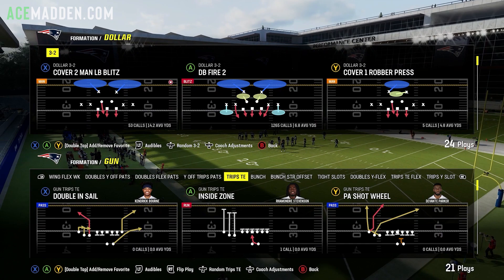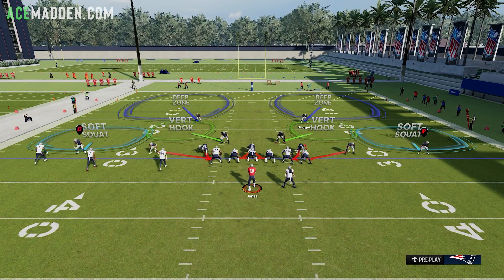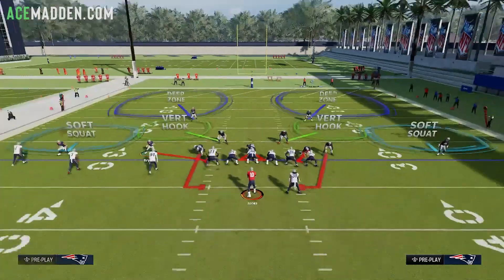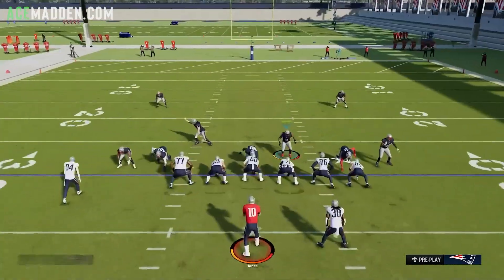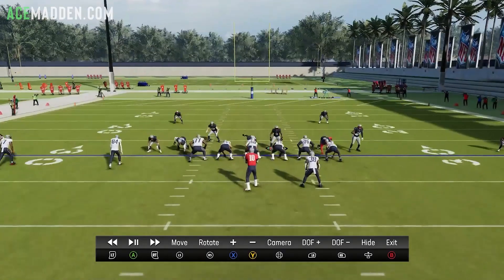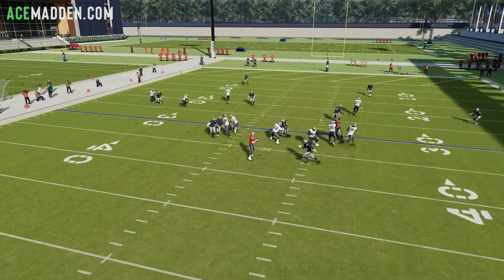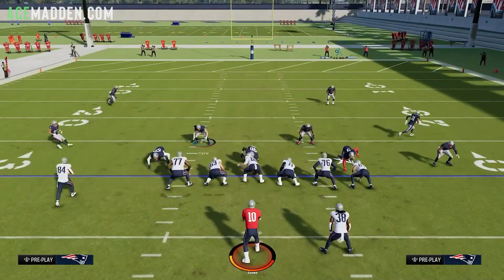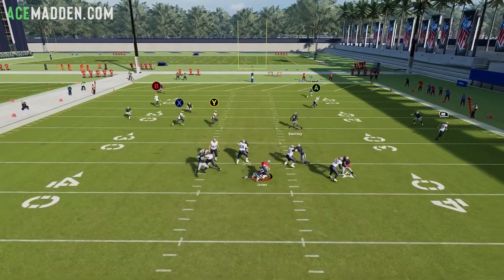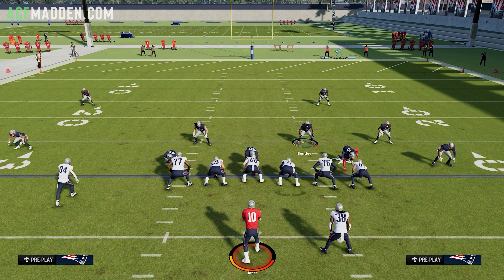For the loop blitz — going to DB fire two — you can still run DB fire two baseline press and it comes in pretty nicely. Dollar is probably going to be the meta formation next if I had to guess. As for the loop blitz, people would bring guys into contains and defensive ends were coming in instead of the slot cornerbacks. They have fixed the loop where defensive ends don't come in anymore, but these slot cornerbacks can still come in clean. So no more loop from the defensive end — that barely ever happens now — it's going to be more about slot cornerback pressure.